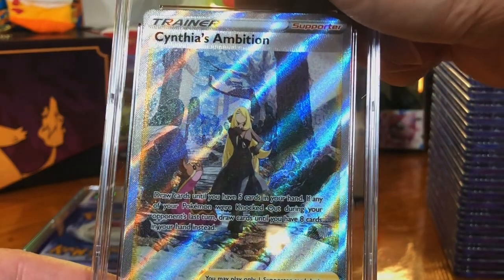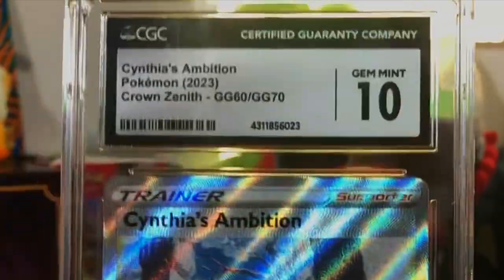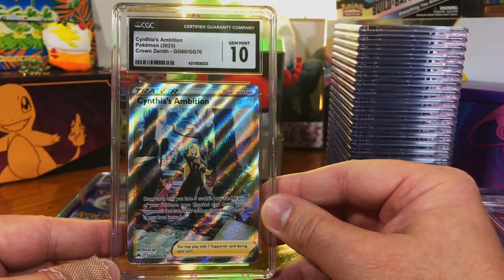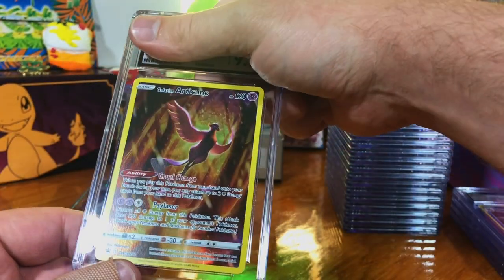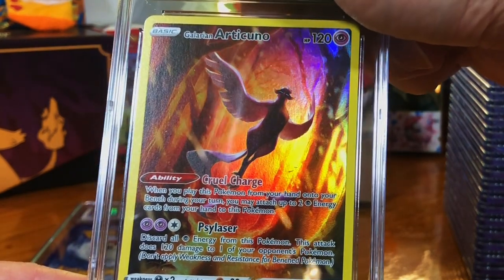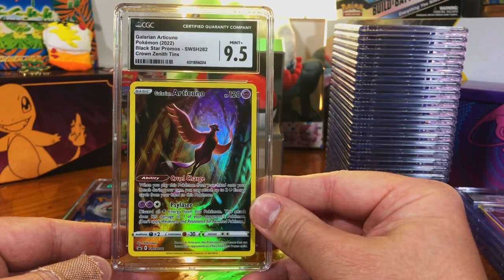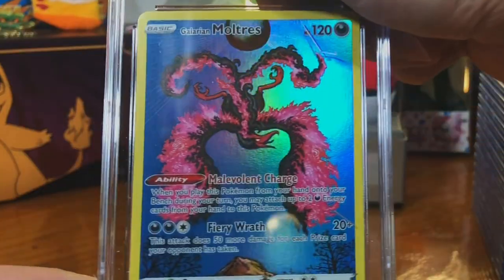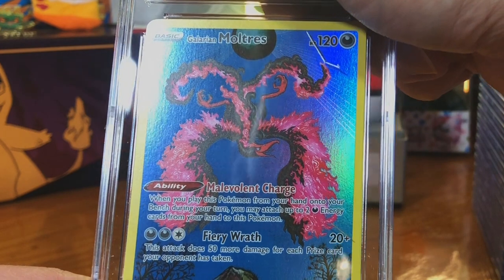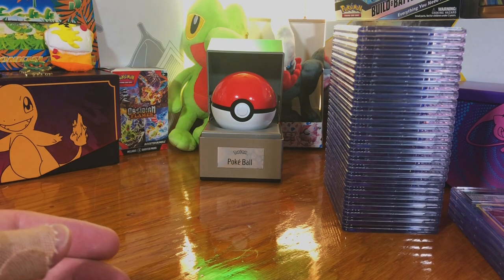Cynthia's Ambition Full Art, Crown Zenith — Gem Mint 10, nothing wrong there. The Galarian Articuno promo from the Crown Zenith Tins — nine-five, nice. And the Galarian Moltres promo from the Tins — Gem Mint 10, I won't complain about that.